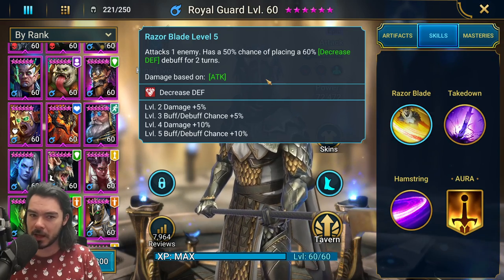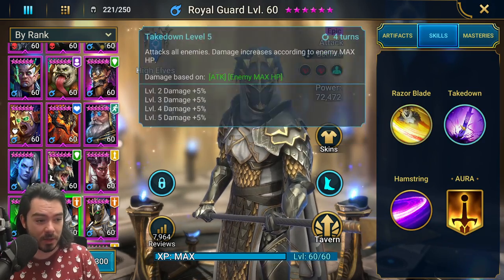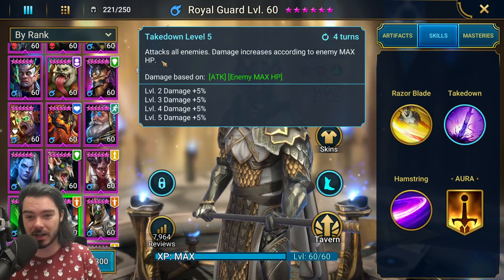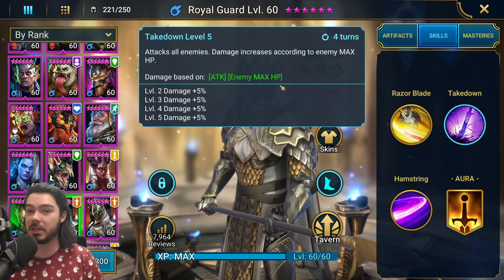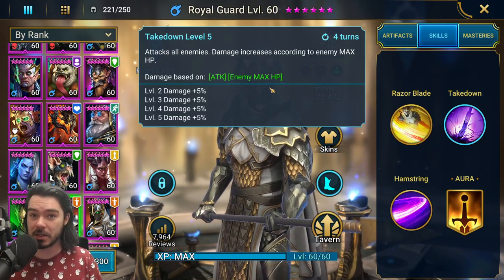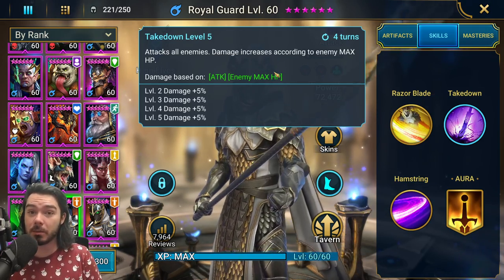It's not super reliable, but it's actually a very good supplement to bring into a lot of the content we're going to be running him in. Now, Takedown is his A2 — this is his big money ability, the money shot. Attacks all enemies, and damage increases according to enemy max HP. So we get him to 100% crit rate, we want him to crit, then we crank his critical damage as high as we can, and he's just going to hit insanely hard — in particular, against bosses.